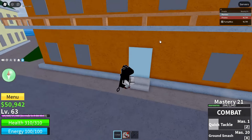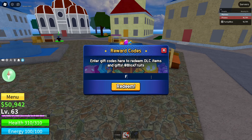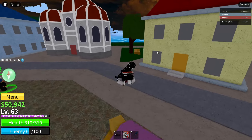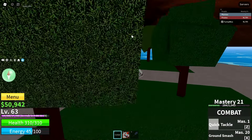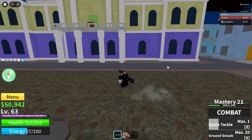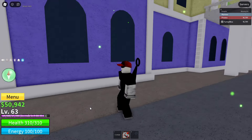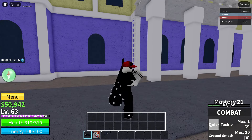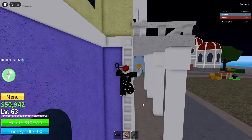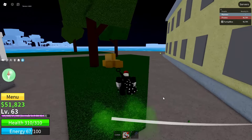Our fourth code is FUD10 — capital F is the only capital letter, then U, D, D — two D's — and the number 10. Once you've redeemed that it should give you 15 minutes of 2x XP, bringing you to about an hour of total XP boost. Also good to know: the XP timer only counts down while you're in-game. So if you leave it'll stay paused — don't worry about wasting it if you're not actively grinding.